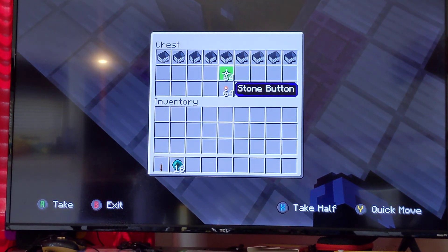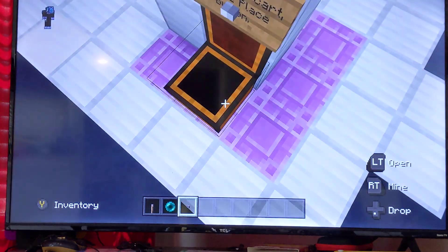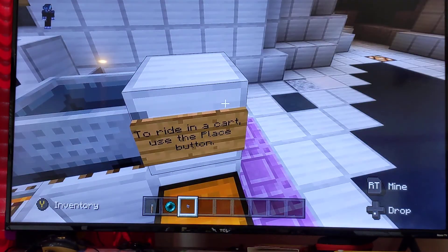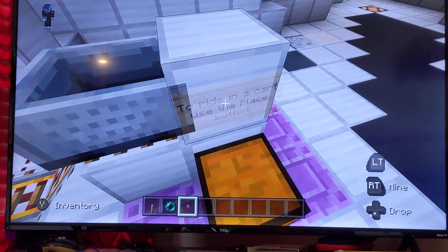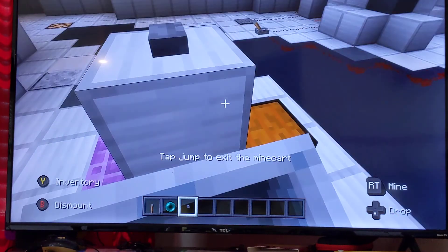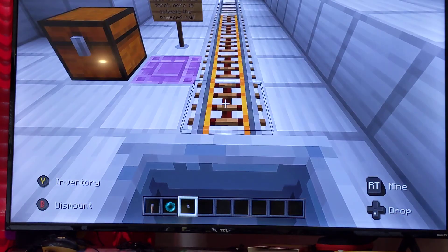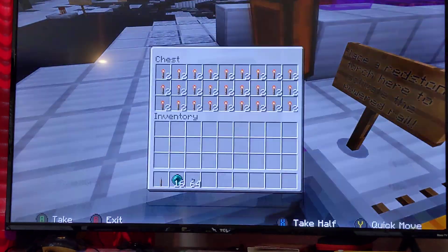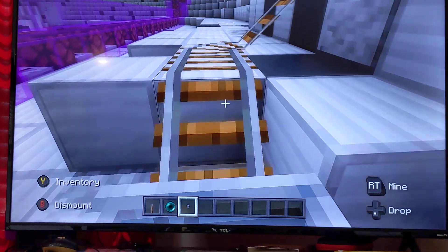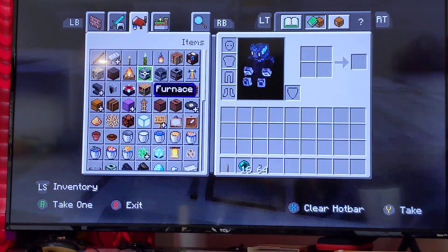There is a stone button. I'm going to place it right there and get in. Whoa! Did you guys just see that? That's a lot of redstone torches!